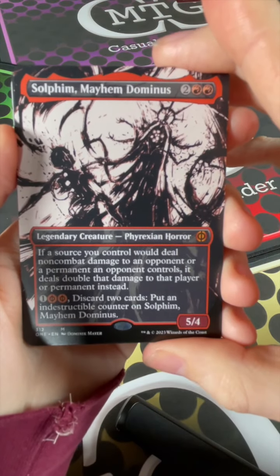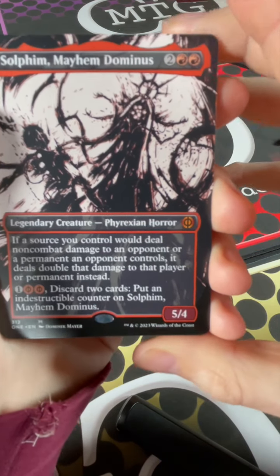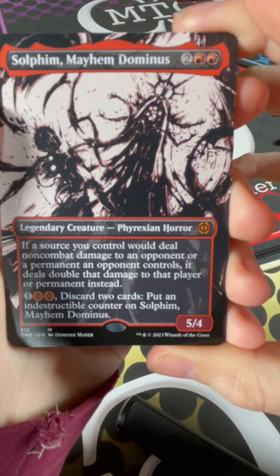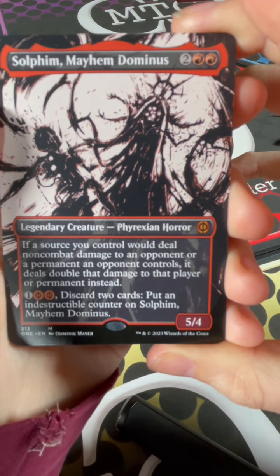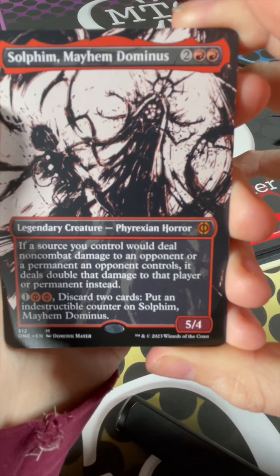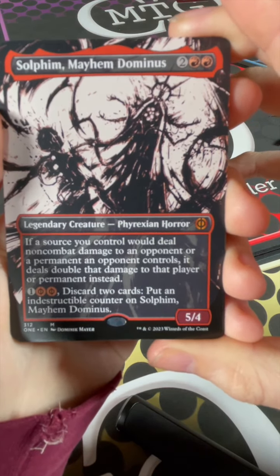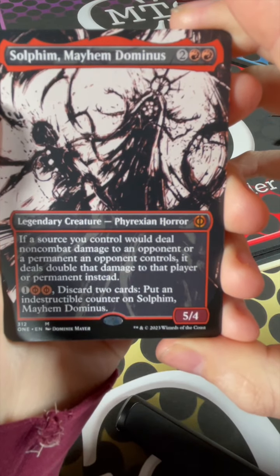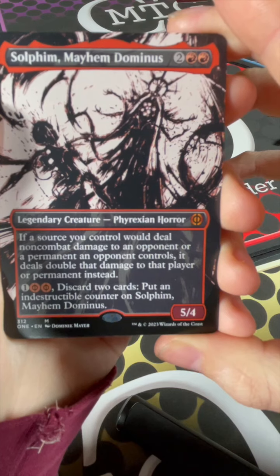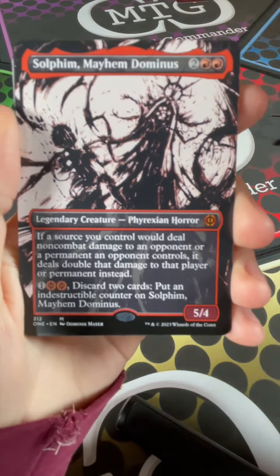We got a Mythic: Sulfim Mayhem Dominus. 2 red, 2 other. If a source you control would deal non-combat damage to an opponent or a permanent that an opponent controls, it deals double that damage to that player or permanent. You can pay 2 Phyrexian or 2 red and 1 other, discard 2 cards, and put an Indestructible counter on Sulfim Mayhem Dominus. Really good — love these Dominus cards.